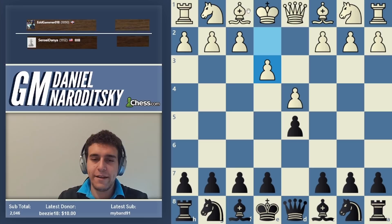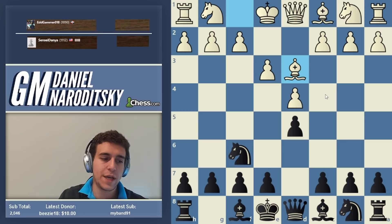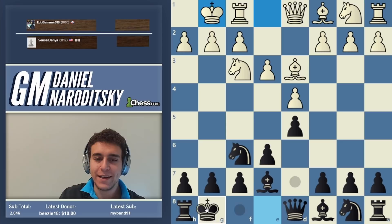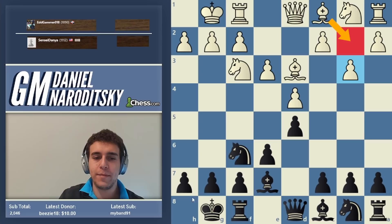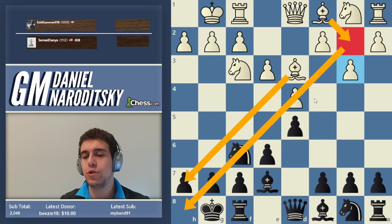I would compare the Colle system to the London — the difference is that the bishop on c1 is generally fianchettoed rather than put on f4, but there are many similarities. The pure Colle is bishop d3, how Colle himself played it. It's quite a symmetrical opening — black can play bishop d6 or bishop b7. White puts the other bishop on b2 — they're called collinear bishops. White can then play c4; you can check my game with Jeffrey Zhang at the US Championship where I won a nice game with the Colle.